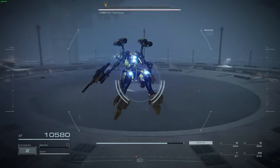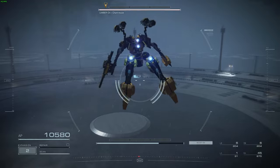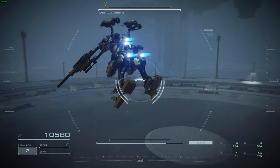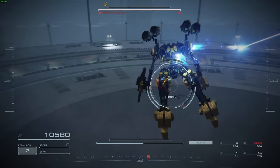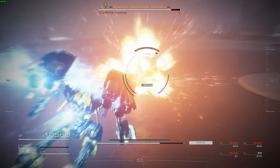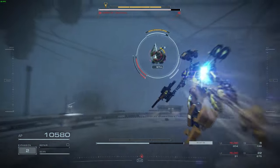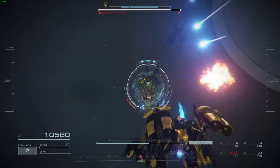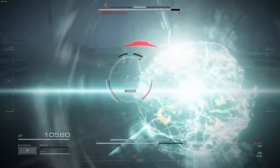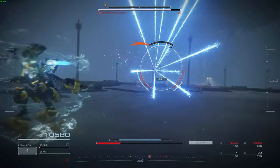Hey there pilots, Lord here, back with an endgame update to my original Wasp build, which I am dubbing the Wasp Mark II. If you're in the mid game, I do have a chapter 2-3 version of this, so be sure to check that out down in the description below. However, now that I've beaten the story and cleared all the arena missions, I've also started working back through New Game Plus and mission replays to get all the parts. This is what I've come up with for the final iteration of the Wasp.